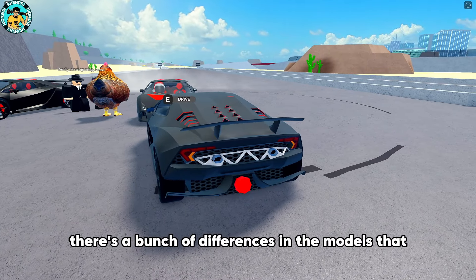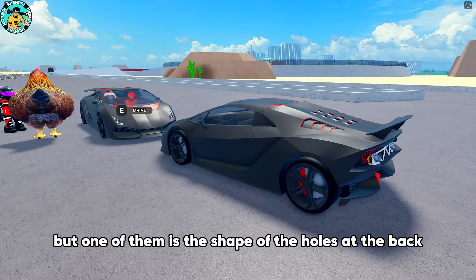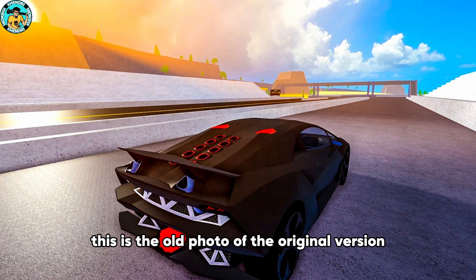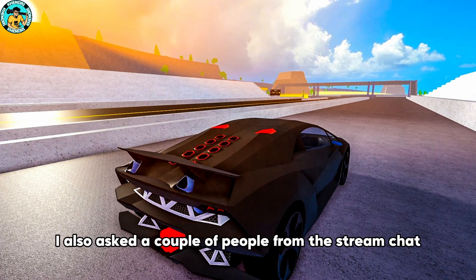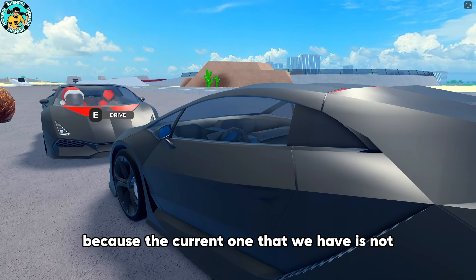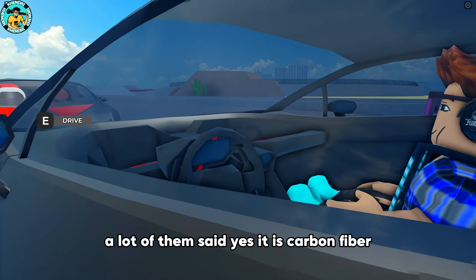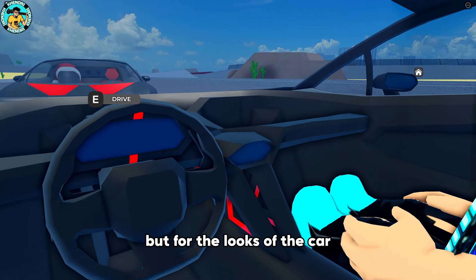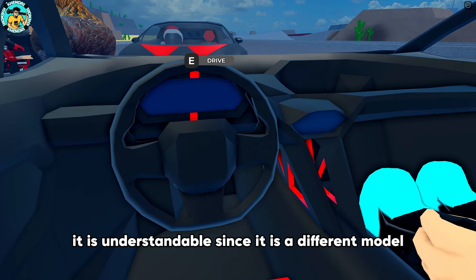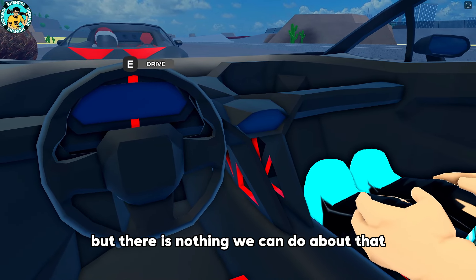There are a bunch of differences in the models that you can notice. One of them is the shape of the holes at the back — now it's triangular. This is the old photo of the original version. I also asked a couple of people from the stream chat whether the previous version was carbon fiber, because the current one is not. A lot of them said yes, it was carbon fiber. But for the looks of the car, I'm going to give it a 9 out of 10. It is understandable since it is a different model, but there is nothing we can do about that.